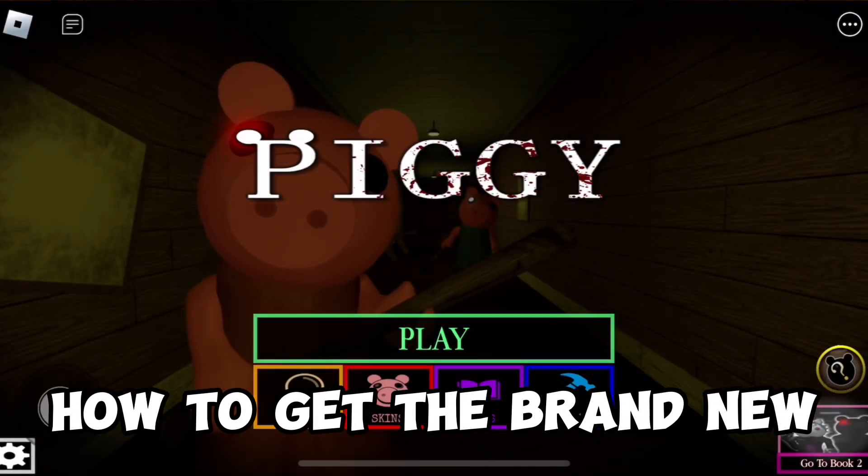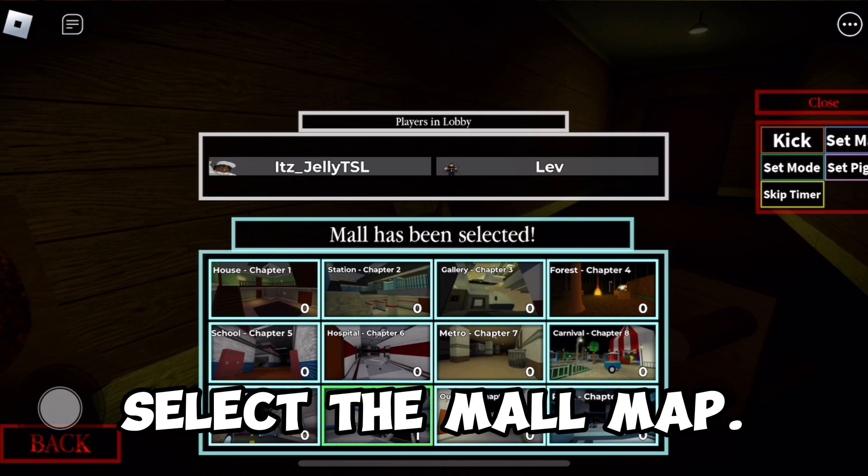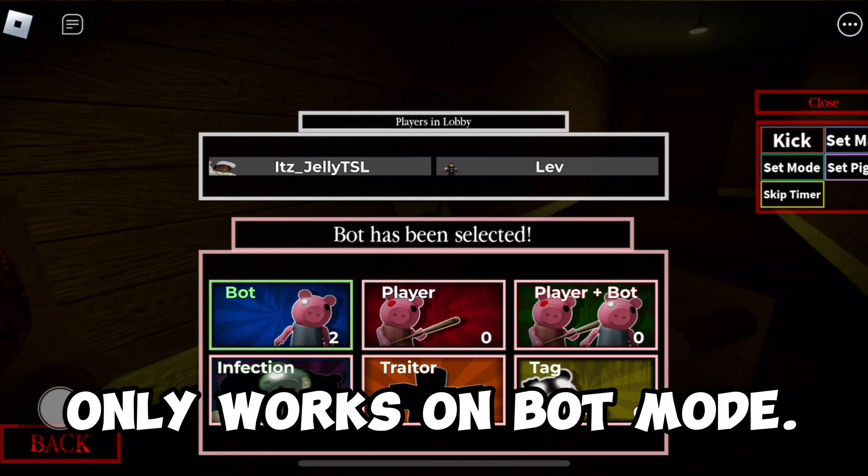Here's a tutorial on how to get the brand new Keymaster badge in Piggy. First, you want to select the mall map. Then you want to set the mode to bot. Just know that this only works on bot mode.